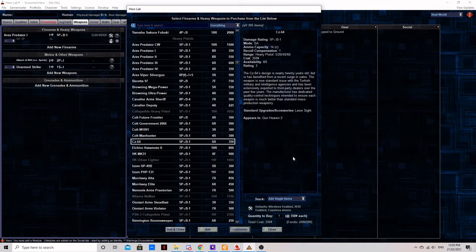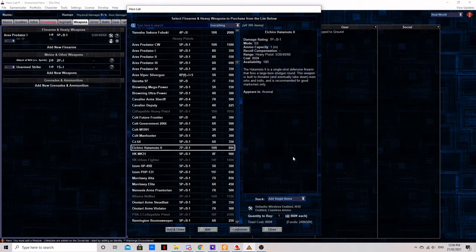Do not choose the Browning Ultra Power — it's not bringing anything to the table in this discussion. The Echirio Hatemoto 2: this pistol-sized one-shot shotgun packs a hell of a punch, but is made completely redundant by the smaller Crimestopper light pistol, which does the same massive damage but packs a second shot in case the first isn't enough and is also more concealable. Sadly, this one is not even worth considering.